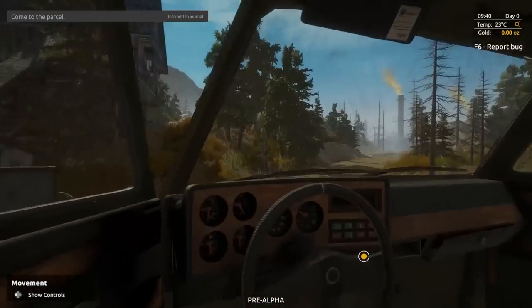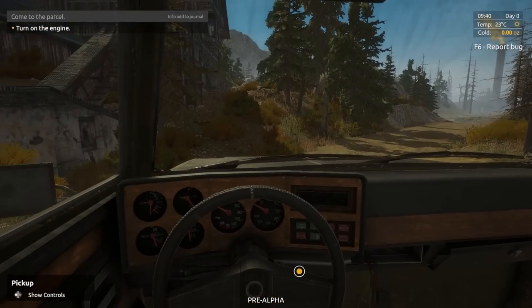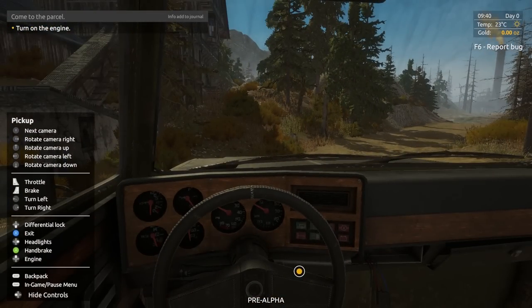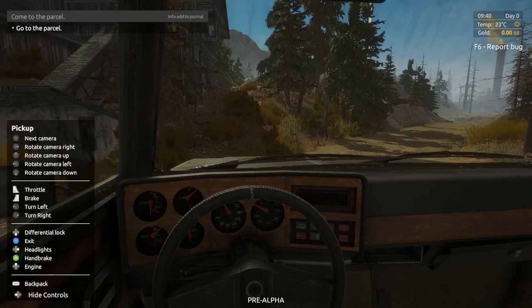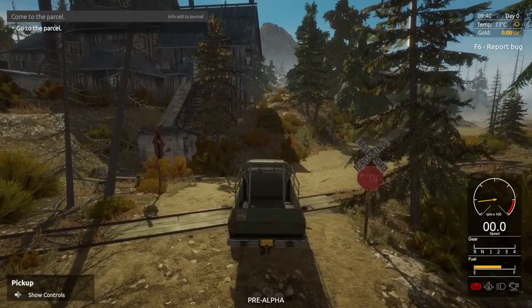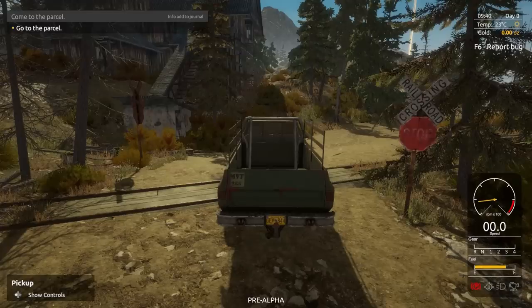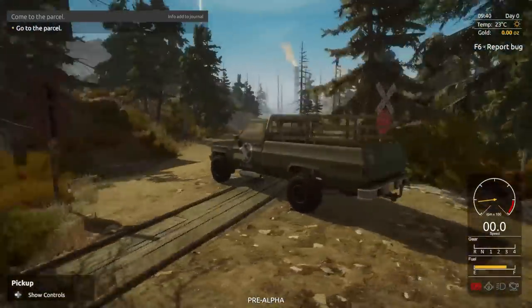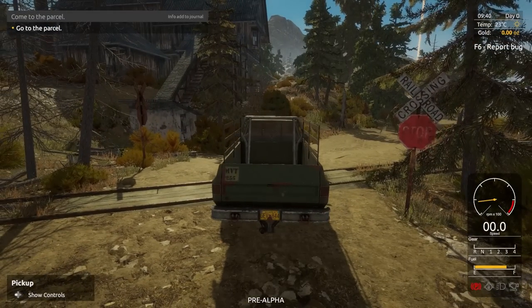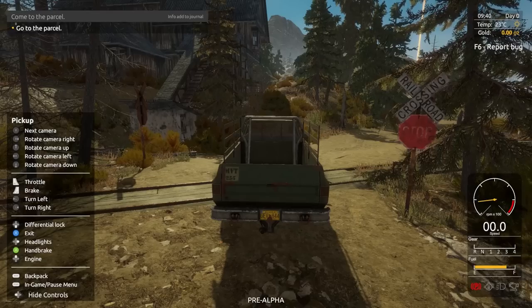Let's get into the truck and go with driving. Check out the interior of this thing — that's pretty awesome. Turn on the engine with Up on the D-pad. That thing sounds good. Right-click the stick to change camera view. We have the parking brake on — I can see that in red. The handbrake is A.